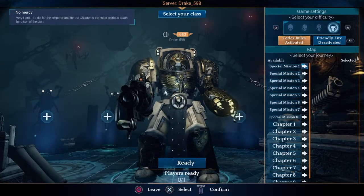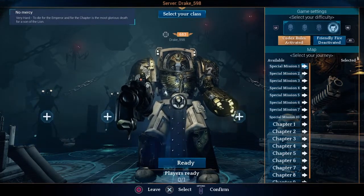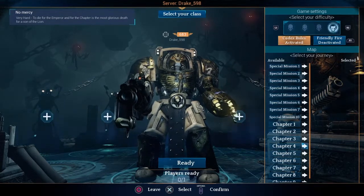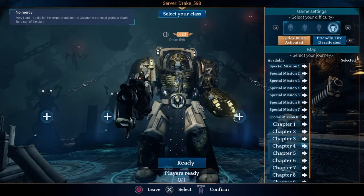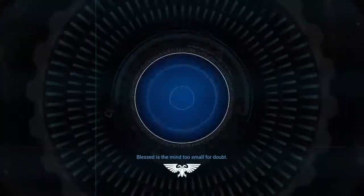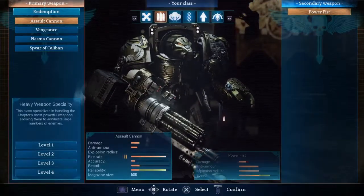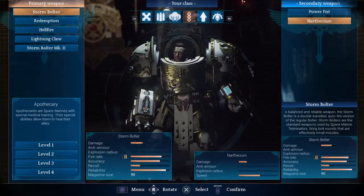Even if you play the same special mission, the objectives will change — they're randomized each time you load. The chapters will all be the same as the campaign. You change your class from the lobby, and when you get into game mode you can change your class as well, as I'll explain and show in a moment.